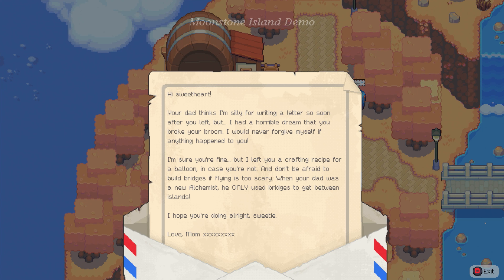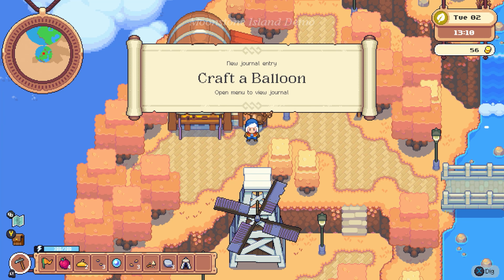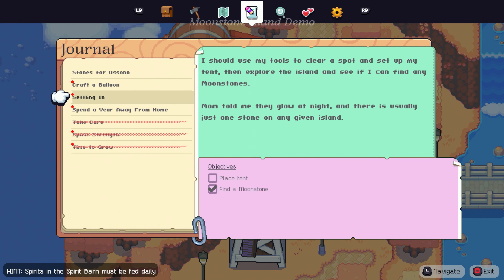We just got a letter. 'I had a horrible dream that you broke your broom. I would never forgive myself if anything happened to you. I'm sure you're fine, but I left you a crafting recipe for a balloon in case you're not. And don't be afraid to build bridges if flying is too scary. When your dad was a new alchemist, he only used bridges to get between islands. I hope you're doing all right, sweetie. Love, Mom.' Well, thanks, Mom.